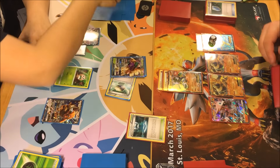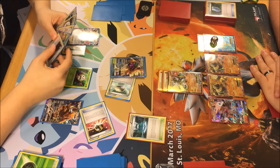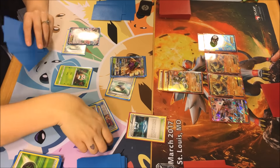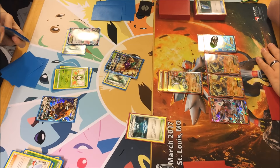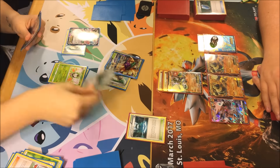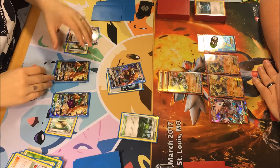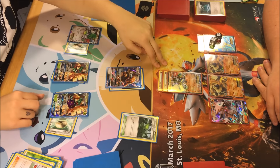I'm going to Ultra Ball. Regirock is being promoted — I hate to do that but I have to. He's weak to fighting, I know. I'll hit Shaman for 40 and then hit Zygarde for 60 with Horn Attack. I really need to top deck a Sycamore. VS Seeker Sycamore.